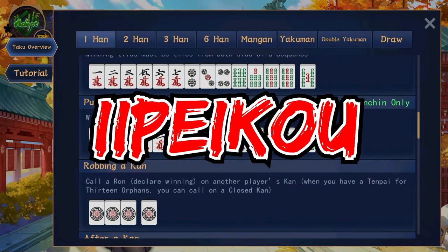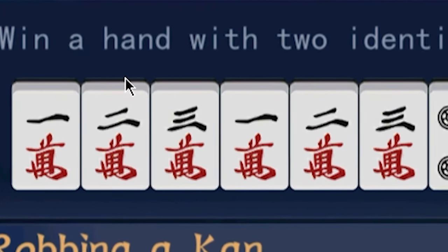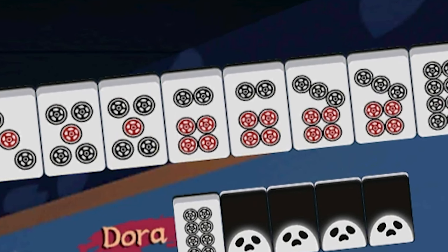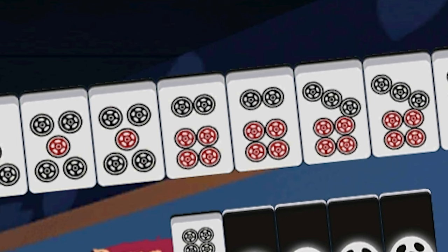Next is iipeiko, or pure double sequence. All you need for this one is an identical sequence in an identical suit. So here it looks like 5-5-6-6-7-7, but in reality it's just 5-6-7 and 5-6-7. The way the game automatically sorts things, you're basically going to see iipeiko looking like this most of the time.